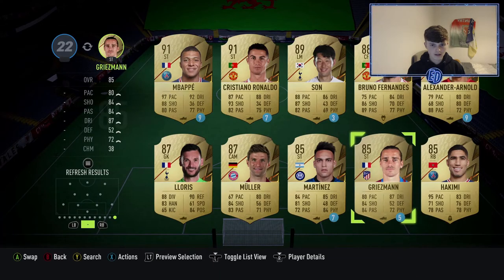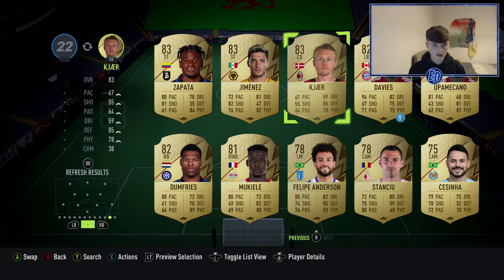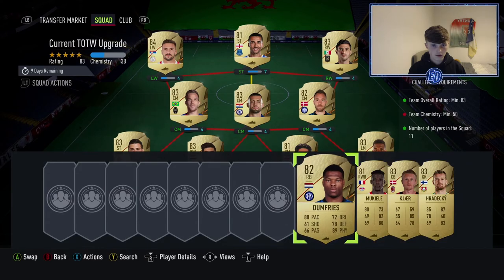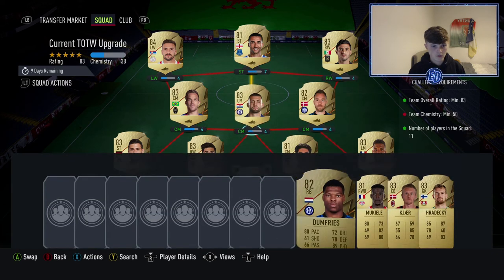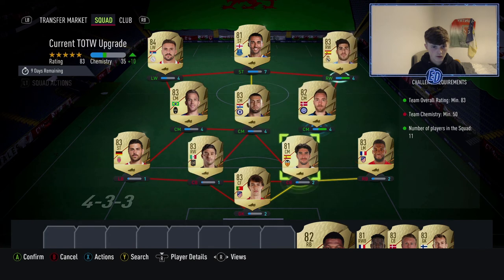Let's have a look — an 83 or 84, I don't know what will do it. 84 does it — let's check if an 83 does. Let's have a little look. I didn't check the chem; guessing it's not too high. I'd be a bit disappointed if EA made this quite high. It's 50 — not the worst, not the best. I think we're literally at the limit here. We'll do right wing, center mid.